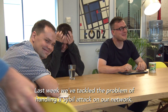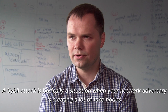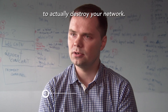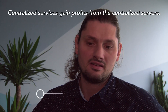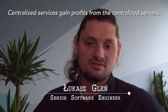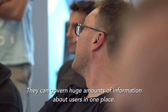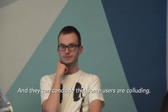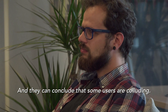Last week we tackled the problem of handling Sybil attacks in our network. A Sybil attack is basically a situation when a network adversary creates a lot of fake nodes to destroy a network. Centralized services gain profits from centralized servers — they can gather a huge amount of information about users in one place and conclude that some users are colluding.